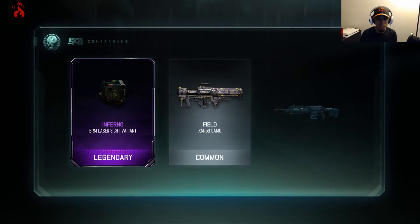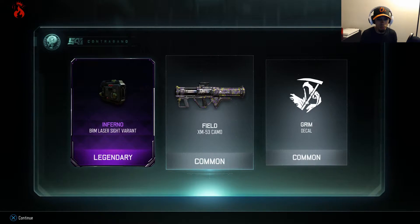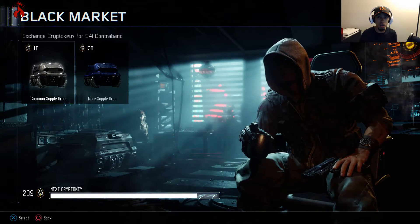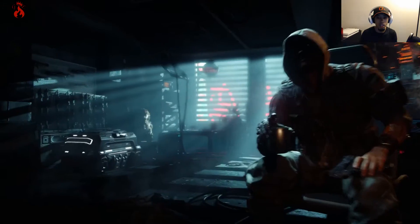Oh, legendary! Look at this — the BRM Laser Sight variant for the Inferno. Oh that's nice, I like that. The Inferno BRM, I like that. The Field I don't like, but the Grim looks pretty dope. So far we got a legendary and a rare — that's pretty dope and we've only spent 20 crypto keys. Let's see what else we get.